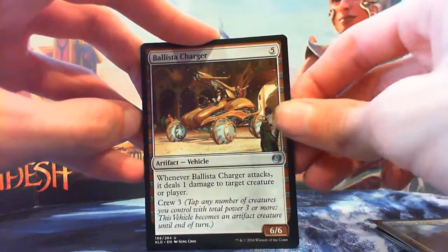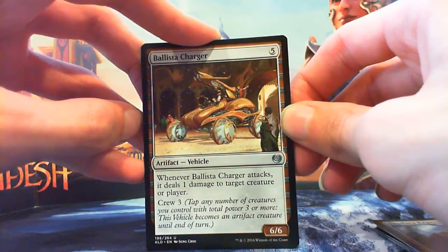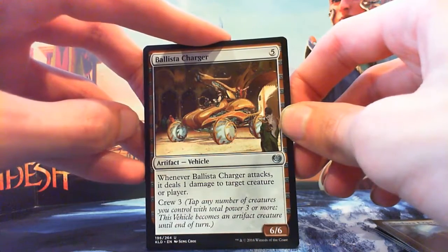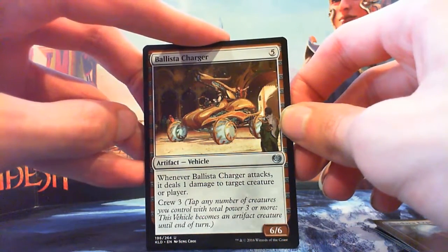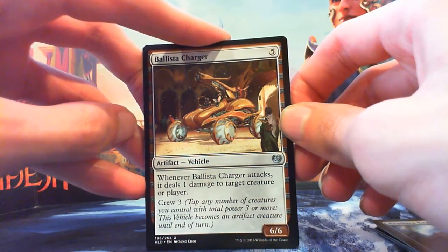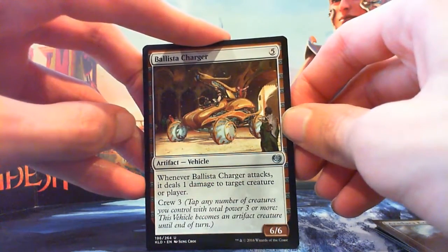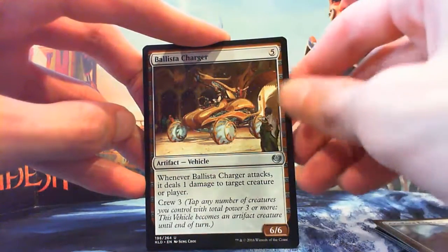On to uncommons — Ballista Charger, 5 mana for a 6/6 vehicle. Whenever it attacks, it deals 1 damage to target creature or player, with Crew 3. This works fine — he attacks, he gets rid of a servo or a thopter. Then you can make them chump-block with the servo. Or if they have nothing on the board, you just deal an extra damage to them, which is also fine.